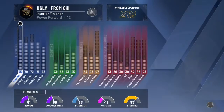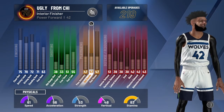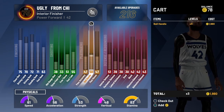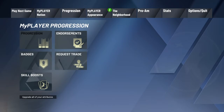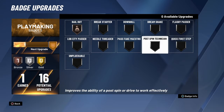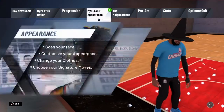Let me show you — this is a center, it's a 75 interior finisher, power forward, like 47 ball handle. You can do this with like a 30 ball handle, it doesn't matter what ball handle you have. I have a 47, I'm upgraded though, and I only have one playmaking badge out of 16, so if you guys have a lot, you can dribble maybe even better.